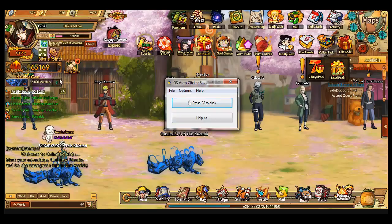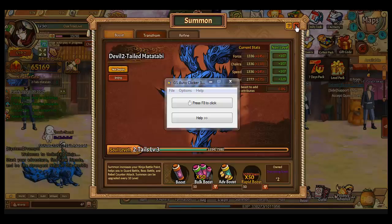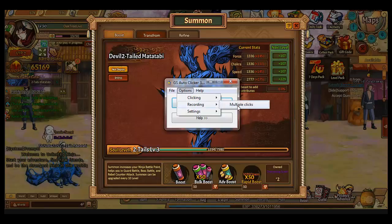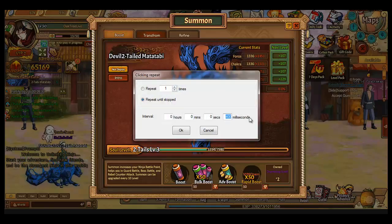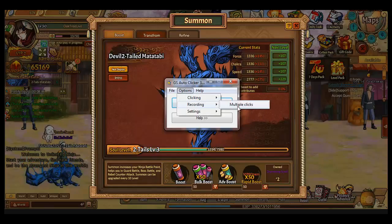I'll show you on the beast. Go to the options and the repeat — this is set to 400 milliseconds, so clicks repeat every 400 milliseconds. The multiple clicks option is good for doing multiple clicks so it won't run really, really fast.